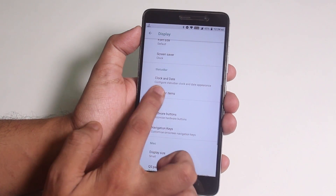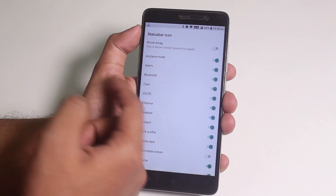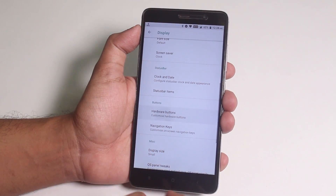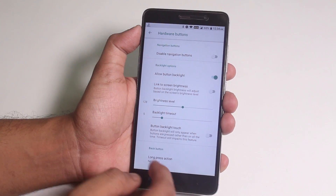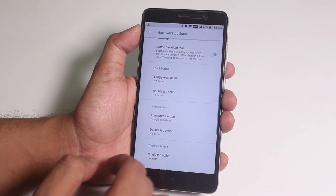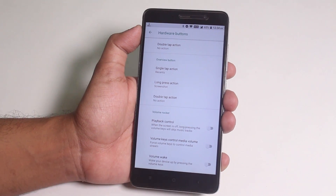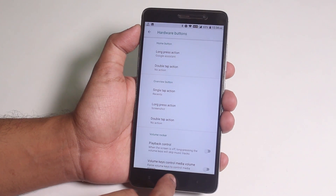We have status bar icons like VoLTE, Bluetooth, etc. — the system icons. We do have hardware button customizations where you can disable hardware buttons totally, set the backlight timeout for capacitive buttons, and customize the home, menu, and back button long press actions. For example, I set the menu button long press action to take a screenshot.